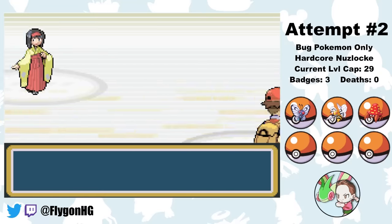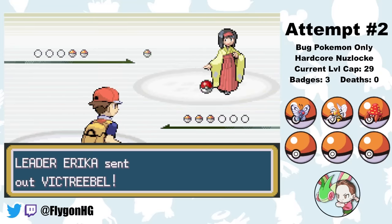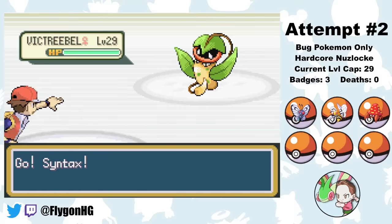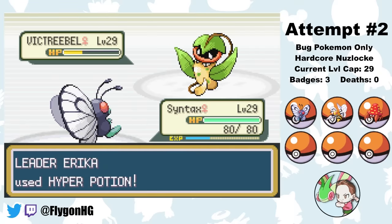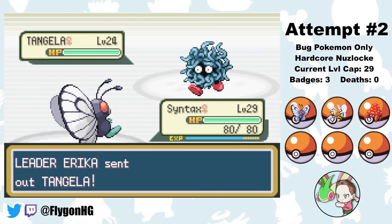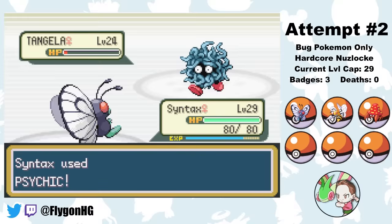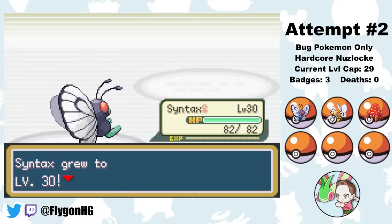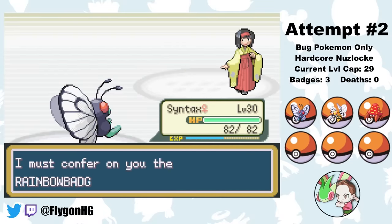It's a pretty quick trip to Celadon City, where Erika and her Grass-types are waiting. Grass is like the only type that has a bad matchup against Bug-types in this game. I was able to get the TM for Psychic from Mr. Psychic in Saffron City, so Syntax just ravages all of Erika's Grass-types with Psychic. We dodge a Stun Spore from Vileplume, and all three of our bugs take so little damage from Grass-type moves that this was never really going to be an issue. That's badge number 4.